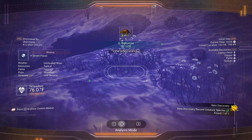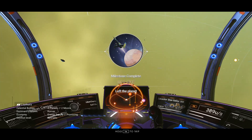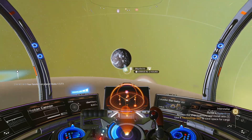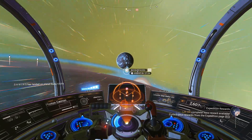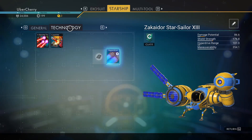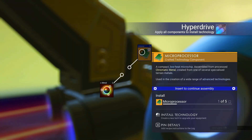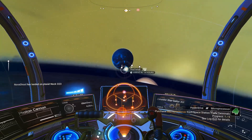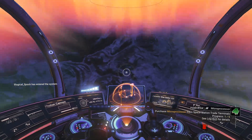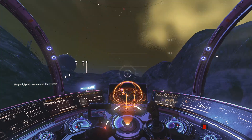Organic scanned. Directive: Liftoff complete. Space station located. Approximate time of arrival at maximum velocity: 27 minutes. Hyperdrive required for expedited travel. Microprocessors required for hyperdrive installation. Microprocessors acquired via space station. Re-entering planetary atmosphere. Seeking surface trade stations for adequate microprocessors.